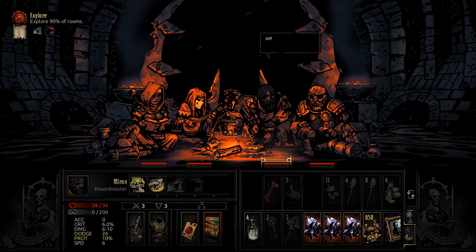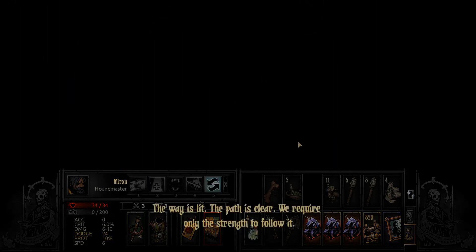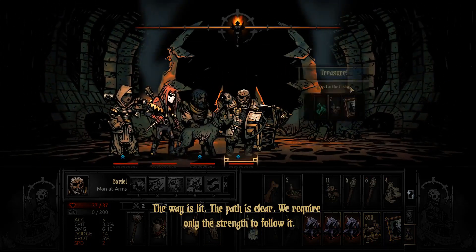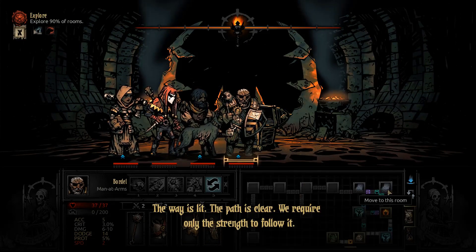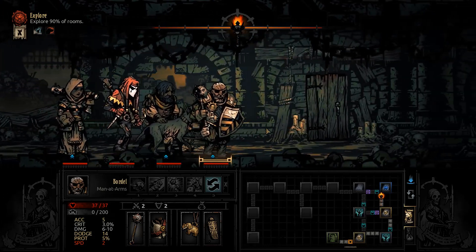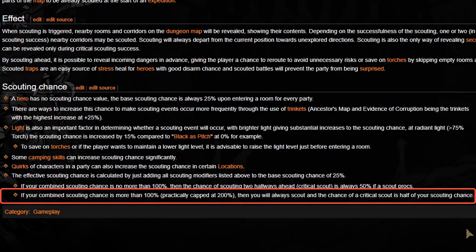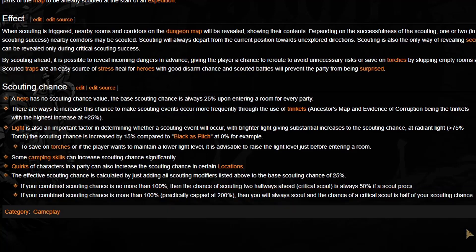There are trinkets, sets, and quirks that can push you well above 100%. It may be beneficial to target around 80% if you want the Ancestor's Map, and the Crimson Court DLC Houndmaster also gives a strong scouting bonus — together those two get you to 90%, so any additional quirks could push you to 100% without survival books or caution cloaks. The key rule: if your combined scouting chance exceeds 100% (capped at 200%), you will always scout, and your critical scout chance is half your total scouting. At 150% scouting, that's a 75% chance for a critical scout — you'll explore most of the dungeon and reliably find secret rooms.